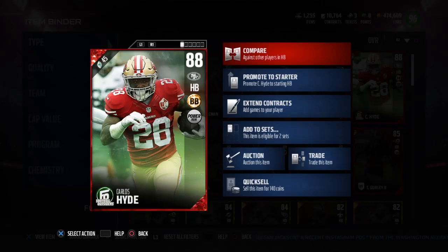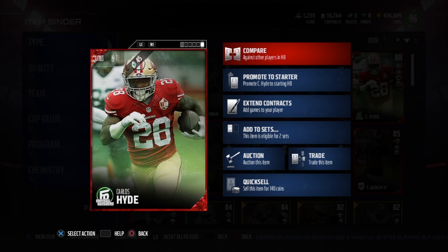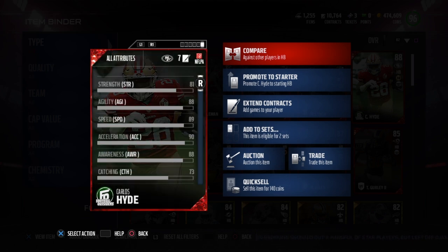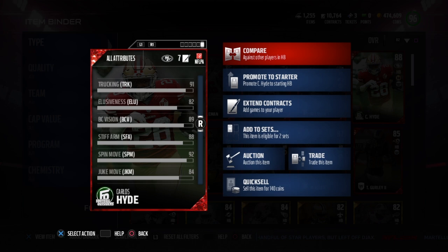Today we've got the Carlos Hyde Football Outsiders card for the hidden gem series — bruising back and power run chemistry. Even though he's not completely unknown, this late in the game he's a pretty decent back: 89 speed, 90 XL, 91 truck. Just like Alfred Morris, his strength rating is pretty high for a running back — 81 is pretty decent when a lot of running backs sit at 75 or 77. He also has a 92 spin, but the truck is really what you want to lean on.